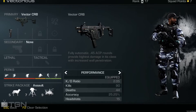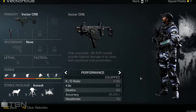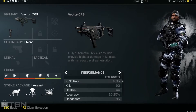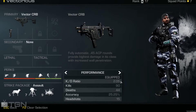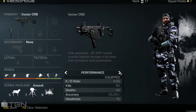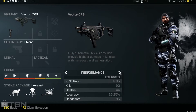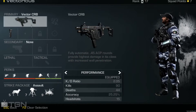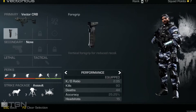For the attachments I'm using a foregrip for better stability, and that's pretty much all I've needed so far. I tested this out with a red dot and a few of the other barrel types in the game but didn't really notice a big difference in multiplayer, so I decided to keep it simple and just go for the stability aspect. I did end up spending a couple of squad points on extended mags for fewer reloads, but the gun comes standard with 32 rounds per clip which should be enough for at least 2-3 kills before reloading.